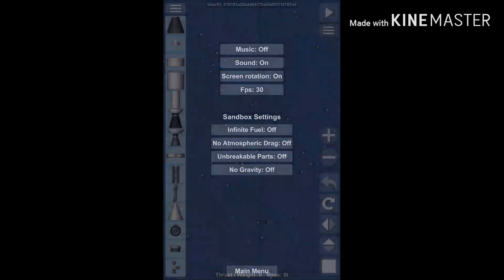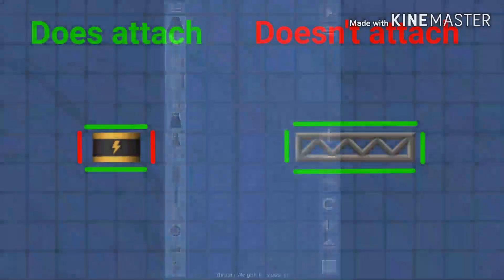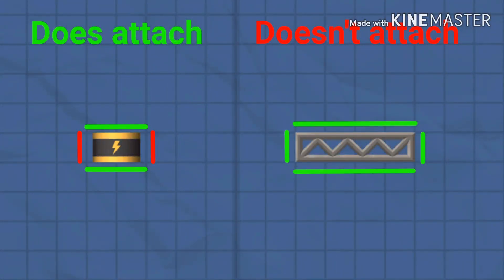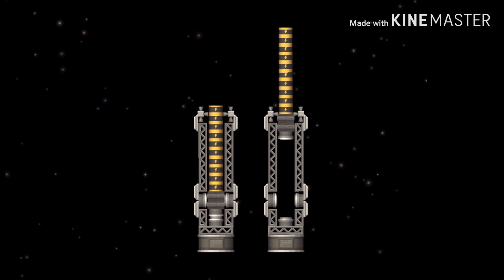Moving on, we are going into the building mode. Here you will spend a lot of time building your crazy inventions, but there are some rules. Depending on the part, some sides attach and some don't. For example, while a structure piece attaches on all four sides, the small battery only attaches on two. This can be useful when building a compact piston.